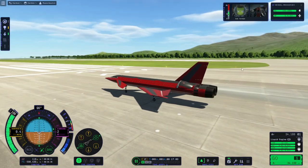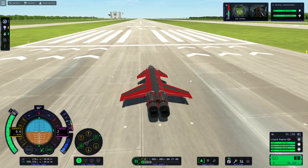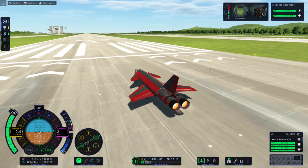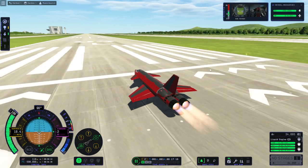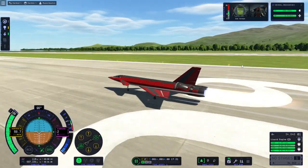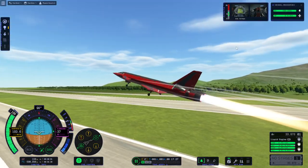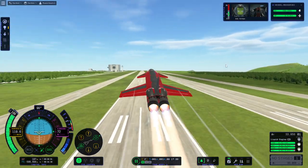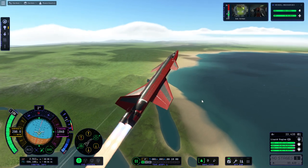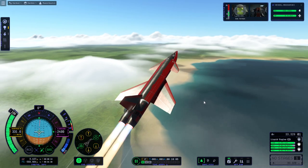Hello everyone, welcome back to Kerbal Space Program 2 Early Access, this is version 0.1.4.0 for reference. Yesterday the Kerbal Space Program Twitter account posted weekly challenge number 30: Explore Kerbin. The primary goal was to build a jet to explore Kerbin from the air, fly over water, shores, grasslands, and highlands. Secondary was to explore the mountains and deserts. Jeb level was to fly over Kerbin's polar ice caps, Val level to circumnavigate Kerbin, and Tim C level to fly the length of the river to the north of Kerbin's deserts.